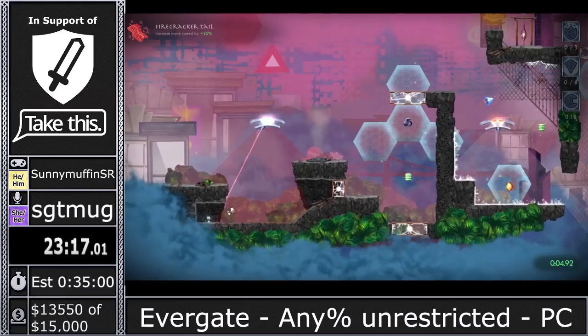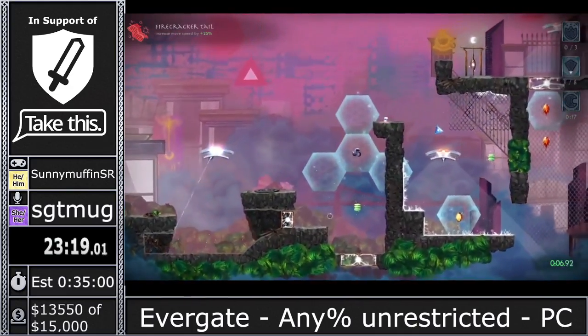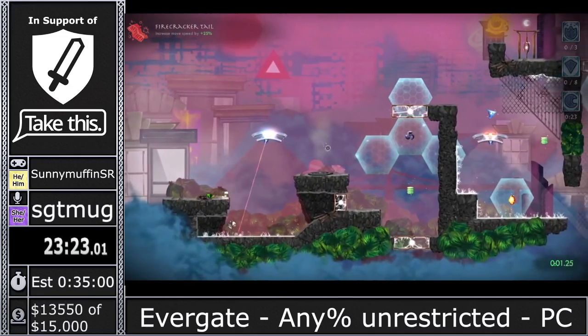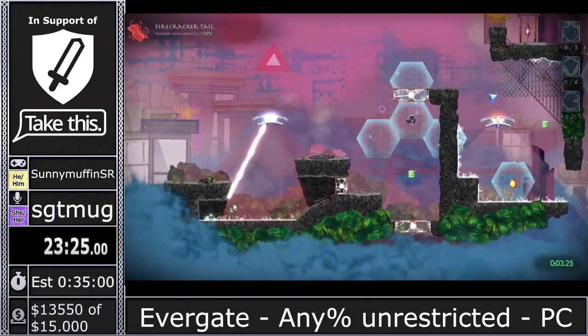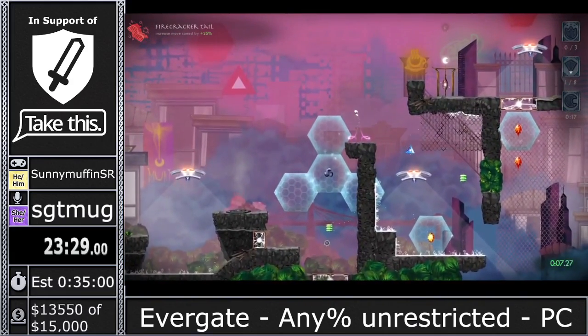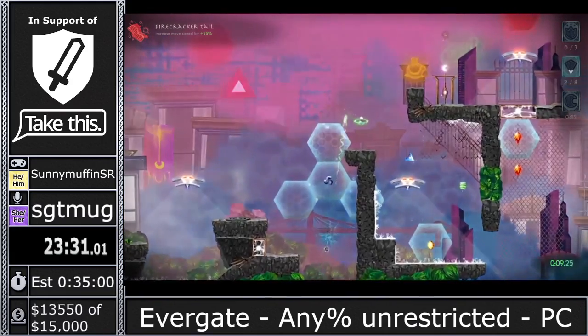Using the swap crystal to swap that block right there, then I'm trying to hit this spring and get over to the top of the level. Neon Alley is probably the hardest world for me to be consistent at — there are just a lot of really difficult shots to make.